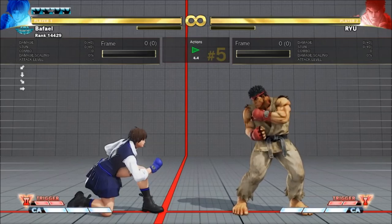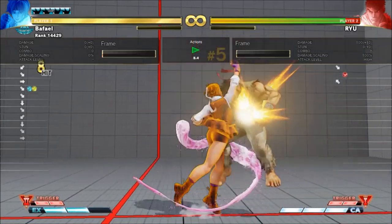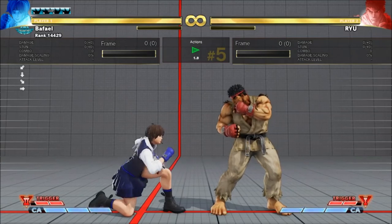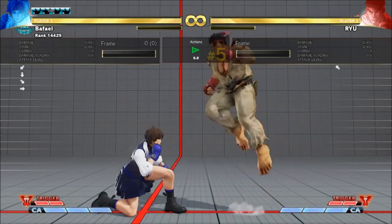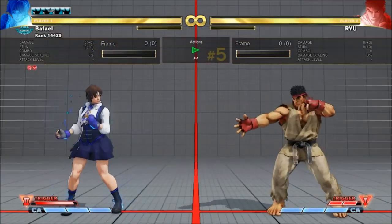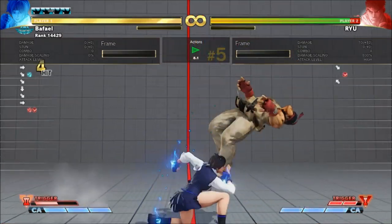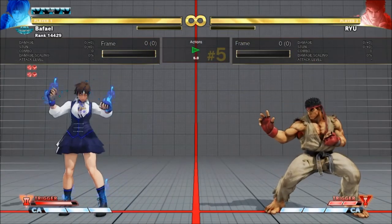Her pushbox gets really tall, so if you do it late enough, she'll rarely go under the jumper. And if it does, the first rep is a hard knockdown, so you're not punishable. You can even auto-correct or cross-cut it to punish close jumps, which works more reliably than Light Uppercut. Apart from slightly less forward movement, VT2 Uppercut works exactly like her EX uppercut, except that it's meterless, so you can potentially super cancel it.